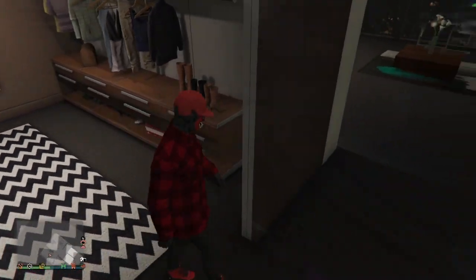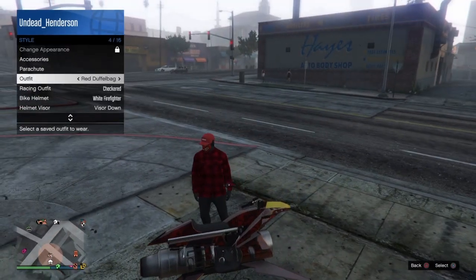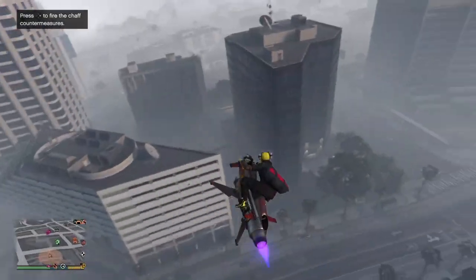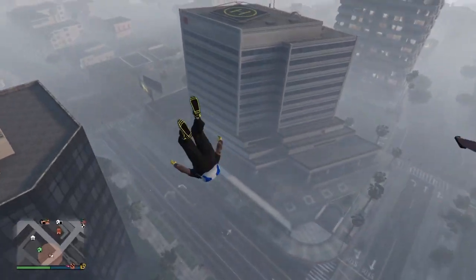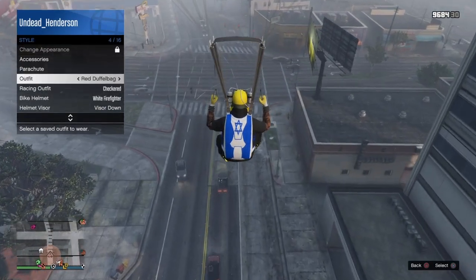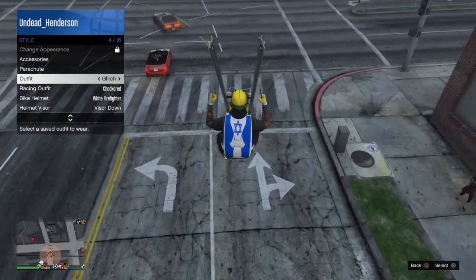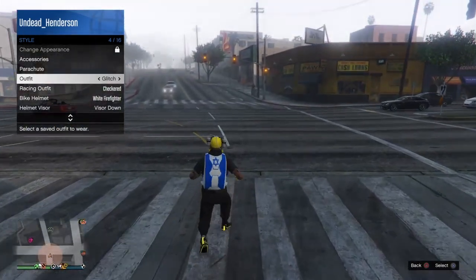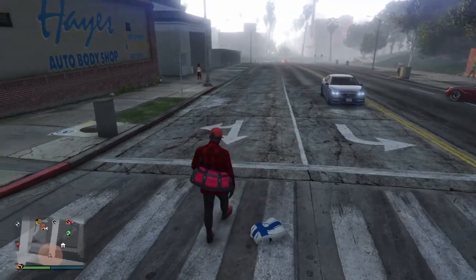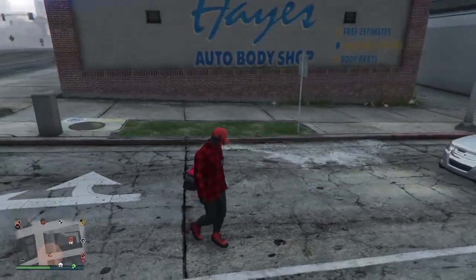Go outside and put on the outfit with the duffel bag, then fly high on your Oppressor and parachute down. When you parachute down, quickly pull the parachute out, then go into your interaction menu and hover over the outfit that you saved. As soon as your character starts to take the parachute bag off, click your outfit and it should glitch the red duffel bag onto your outfit.